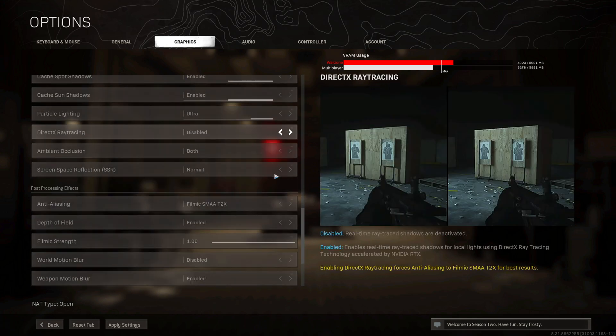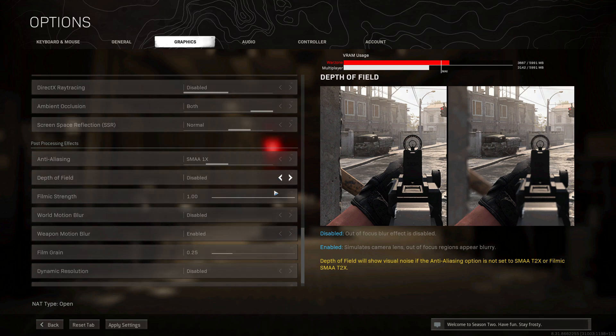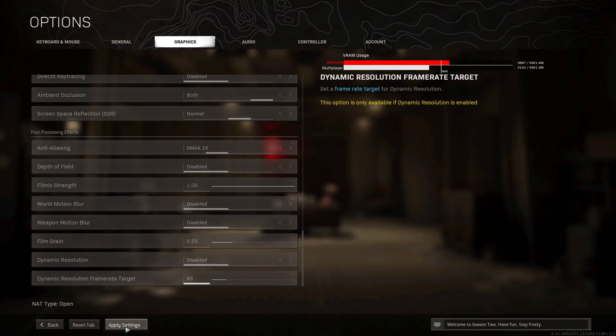Scrolling down a little more, for anti-aliasing you can go ahead and turn it down to SMAA 1X. You shouldn't notice too much difference in Warzone given how large the map is, though you may notice it in close combat on walls and buildings where it sharpens edges. It really depends whether you want the game to look good or want the FPS increase — note that turning it up causes the VRAM bar to rise. Also turn off depth of field, set world motion blur to disabled, and set weapon motion blur to disabled. Once done, click apply settings and apply.